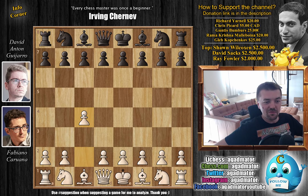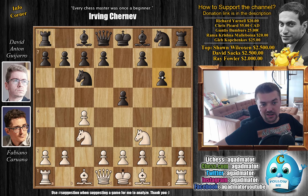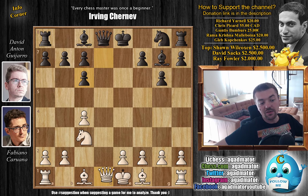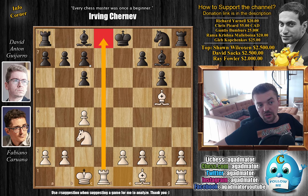Fabiano with the white pieces opens with c4, the English opening, with e5 and knight to c3 — the reverse Sicilian variation of the English. Knight to c6, knight to f3, and g6. Anton prepares the fianchetto of the dark-square bishop. With d4, captures, knight captures, and bishop to g7, now attacking the knight twice. Knight captures on c6, d captures on c6, preparing d5. Then a queen trade: queen captures, king captures, and bishop to g5 with check.